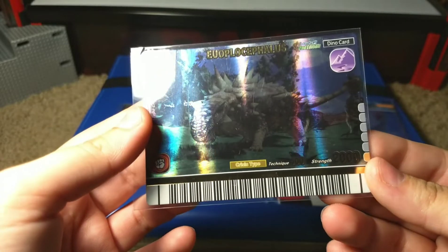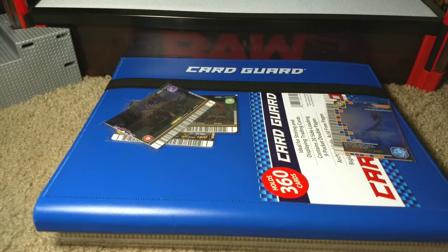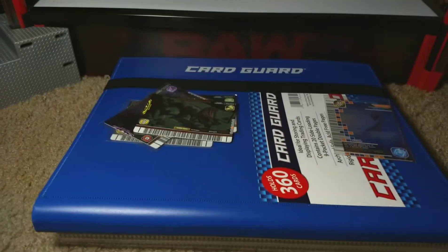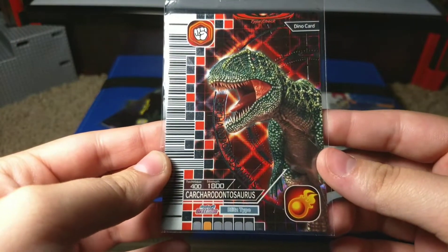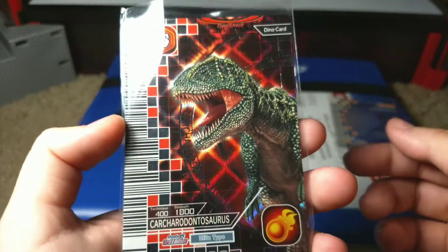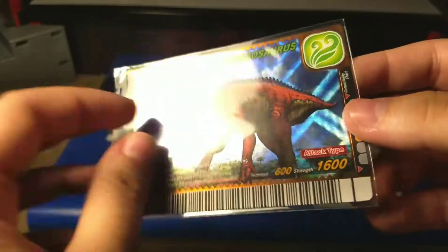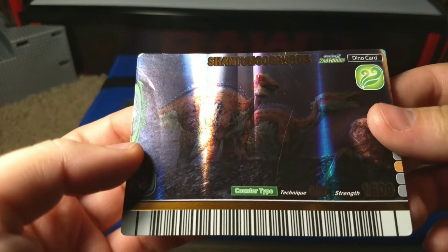We have an Euoplocephalus from second/second — I really wanted this one, this is really nice. We have an Arrhinoceratops, it's a little bit scratched but we're all good. Here we go — one of the main ones: a second/third Carcharodontosaurus, beautiful. Then we have a 2008 Special Shantungosaurus — look at that, that one's pretty. I like that one.